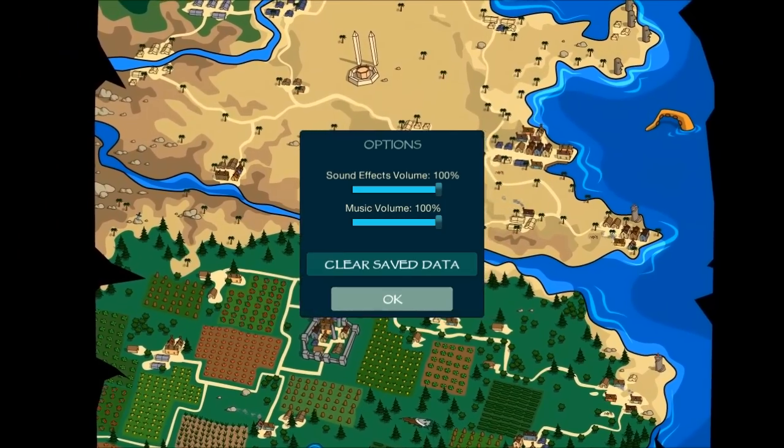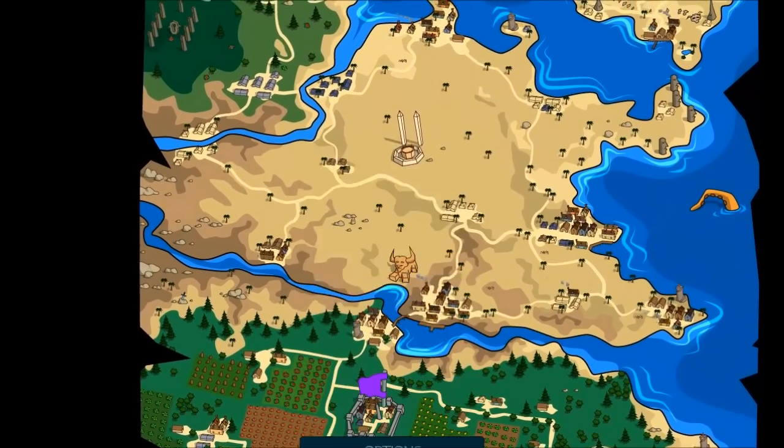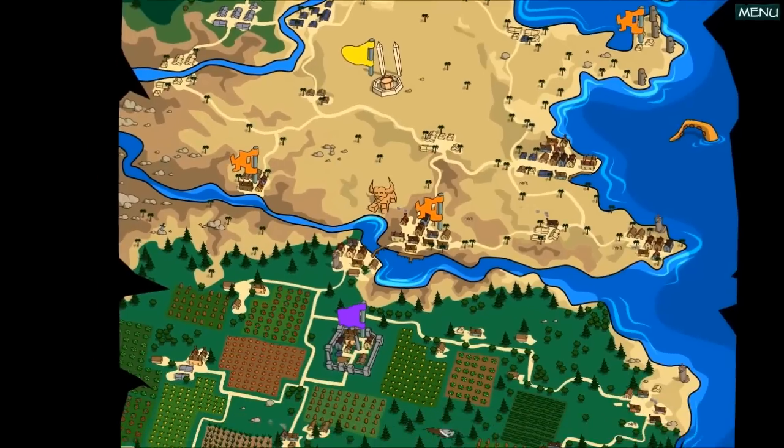You can basically change the resolutions around, windowed mode, mess around with the graphics. As far as in-game options go, there's just music sliders — nothing to really scream about as it were. So let's go ahead and hit play.